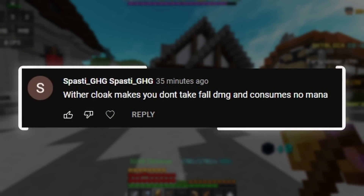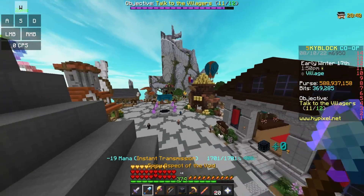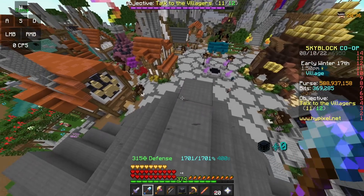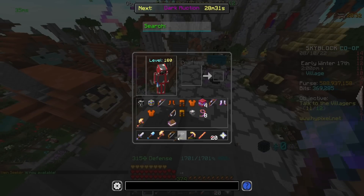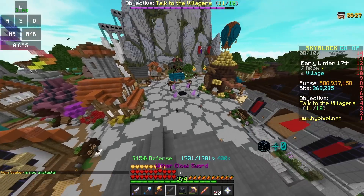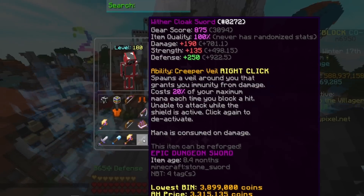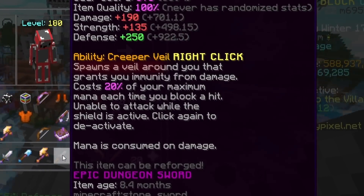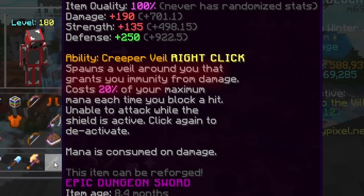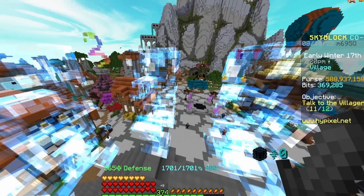Withercloak makes you not take fall damage and consumes no mana. This one's quite simple. Basically, he's saying that when you use a Withercloak and you fall down, it doesn't use mana. The ability is Creeper Veil — when you right-click it, it activates and spawns a veil of Creeper around you that grants immunity from damage, costs 20% of your maximum mana each time you block a hit, and you're unable to attack while the shield is active.